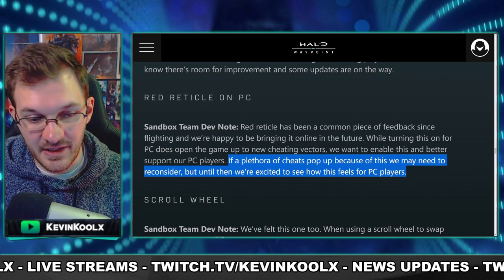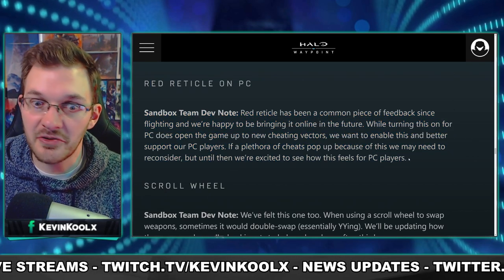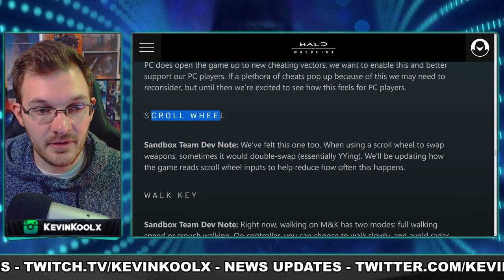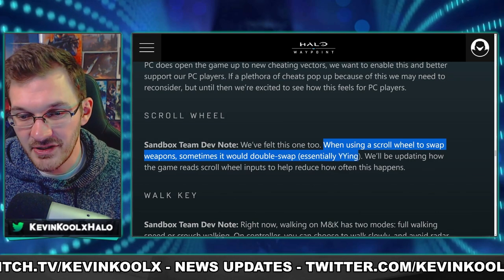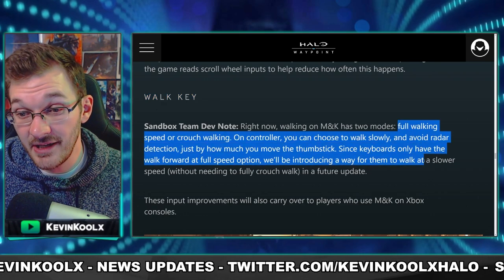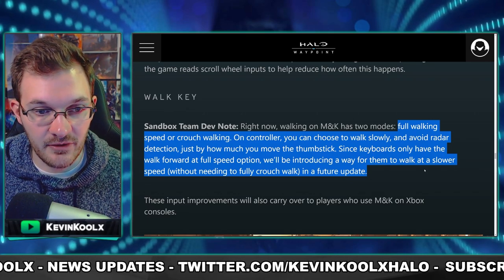The reason there was no red reticle range was because 343 was afraid of cheaters, but the red reticle is really important to know what range you're in so you can anticipate what kind of damage you're putting on players. There's also a scroll wheel issue on mouse and keyboard — using a scroll wheel to swap weapons would sometimes double swap, essentially doing a YY mechanic. They're also looking at a walking key, similar to what you can do in Call of Duty, allowing you to change walking speed since mouse and keyboard is fully on or off compared to controller's gradual input.